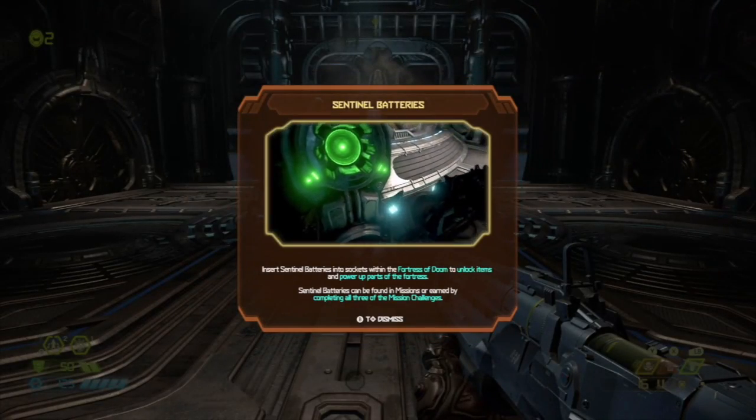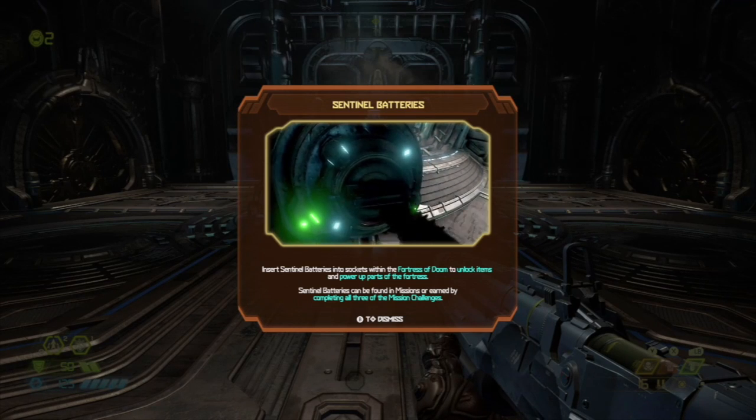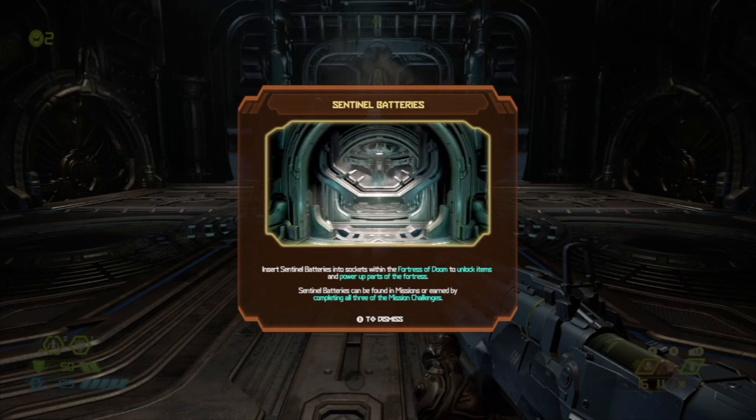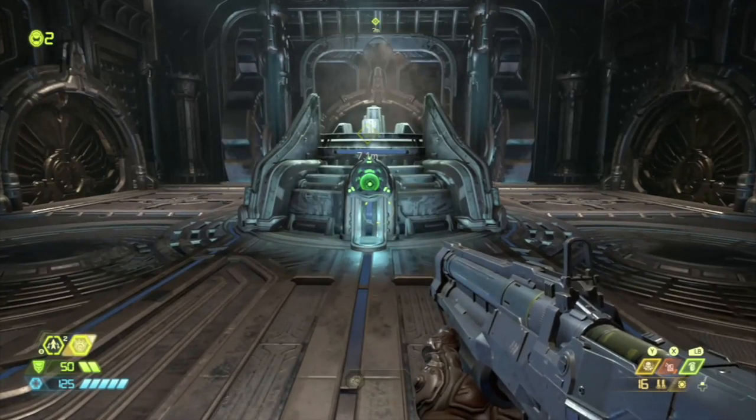Insert Sentinel batteries into sockets within the Fortress of Doom to unlock items and power up parts of the fortress. Sentinel batteries can be found in missions or earned by completing all three of the mission challenges.